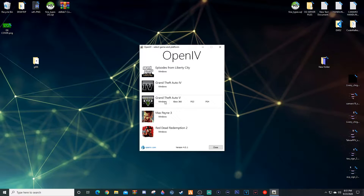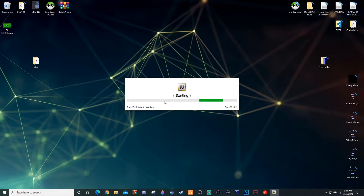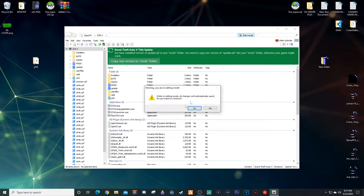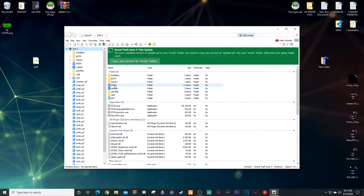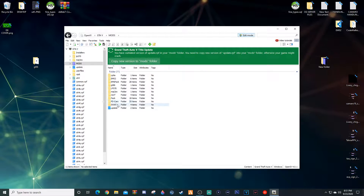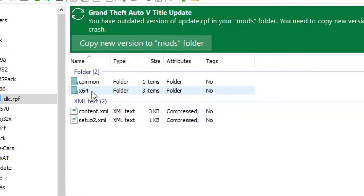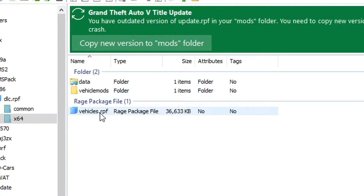We're going to launch Grand Theft Auto 5 in OpenIV and grab some files from there, which is going to be really easy. We're going to hit Edit Mode, hit Yes, and open up wherever we installed this vehicle. I personally installed mine into my mods folder that we made in Part 1. We're then going to find the vehicle — which is right here, gt86 — and open up the dlc.rpf.